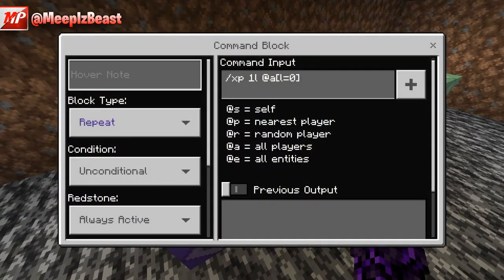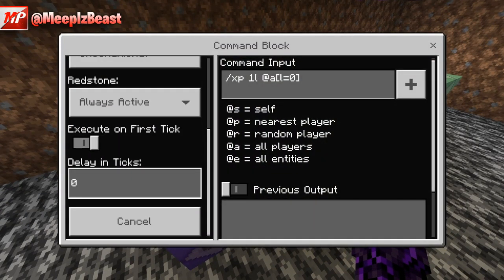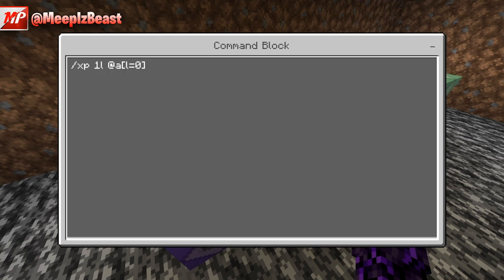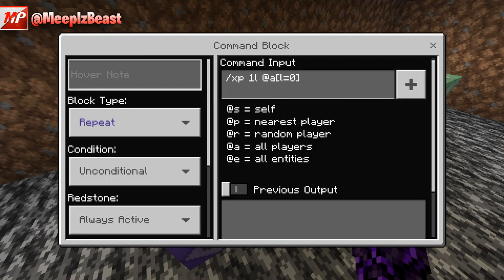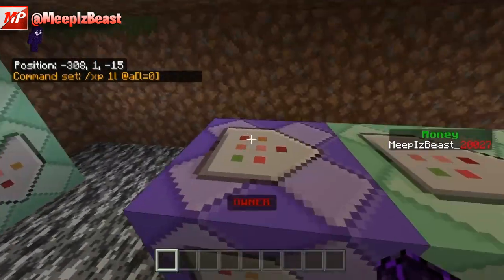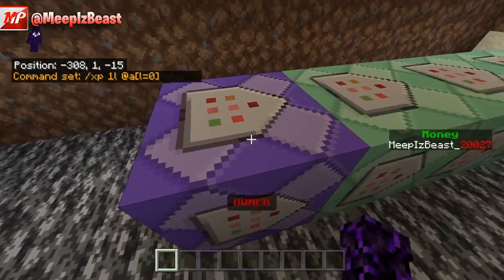The first command block is Repeating, Unconditional, Always Active, delay in ticks is 0, Execute on first tick is enabled. The command is: /xp 1L @a[l=0] — which is giving 1 XP level to any player that has zero levels.